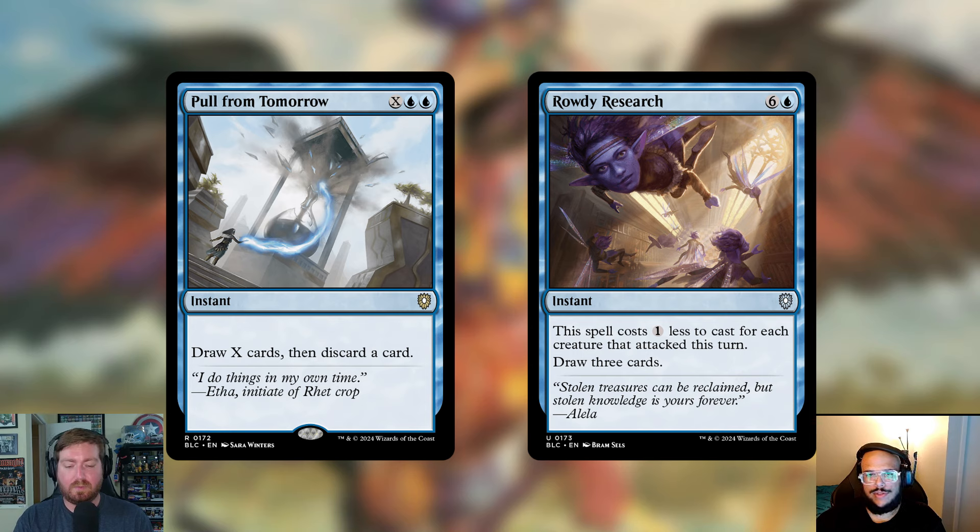Two card-draw spells were removed. Pull from Tomorrow — X and a blue, draw X cards then discard a card. It's an interesting effect but you're usually holding up mana and playing it on an opponent's end step, which isn't the preferred play style. Rowdy Research — six and a blue, costs one less for each creature that attacked this turn, draw three cards. It could cost just one blue, but the deck already comes with a lot of stock card draw, so neither felt necessary.